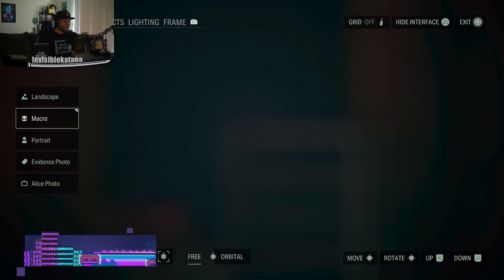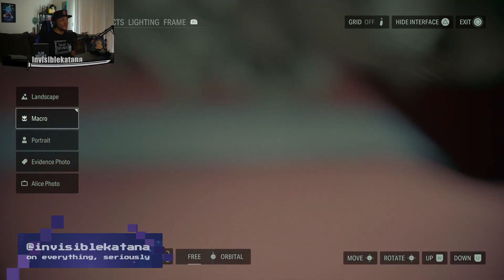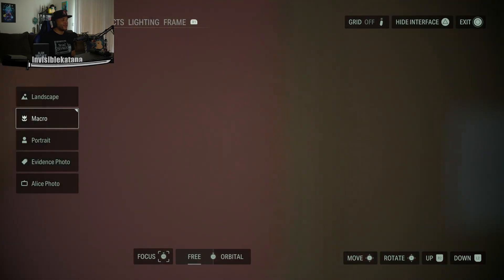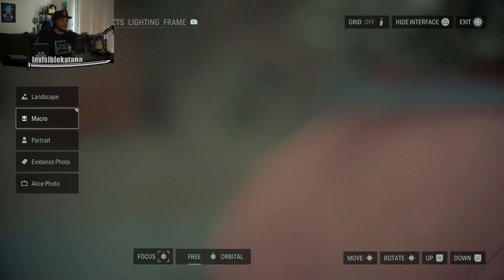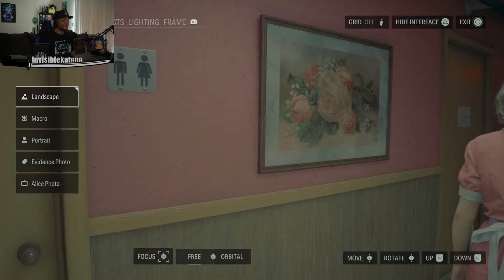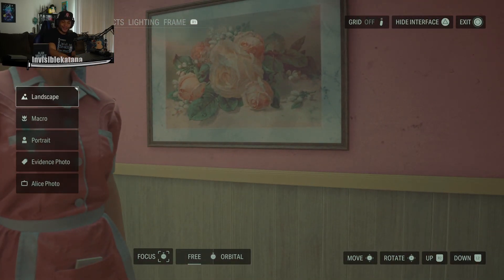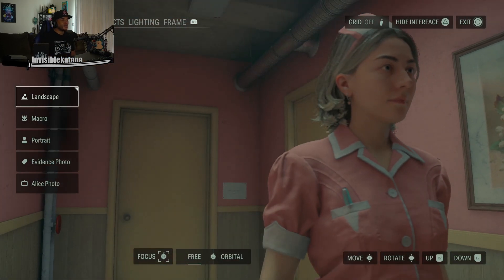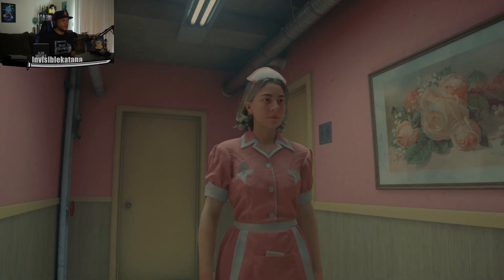Hold up, where am I? They are not kidding — that is a macro macro. Okay, hold up, how far can I — nope. I guess we can do some of this. It's been so long since I've done this. Let's get some more. We got our classic grid, hide interface, and blue. Oh thank god.